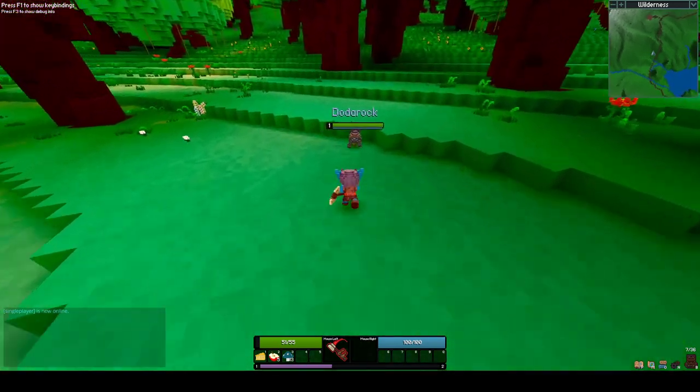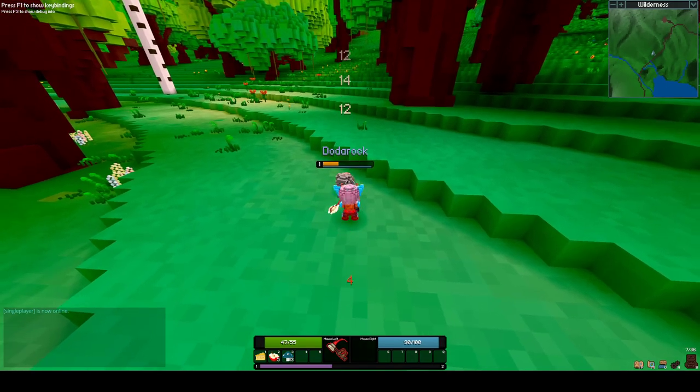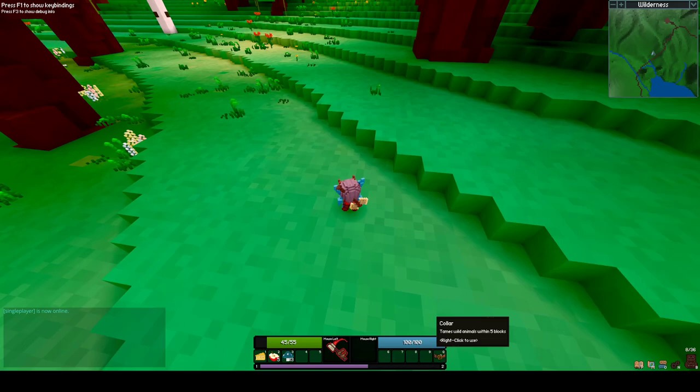So I don't use the left mouse button attack at all — just stand here spamming the right mouse button and it does a decent amount of damage. The stamina regenerates quickly. We found a collar! Excellent! So I'm putting that into my hotbar.